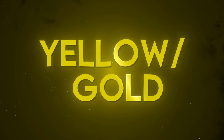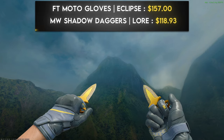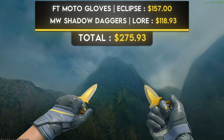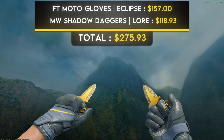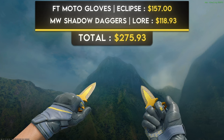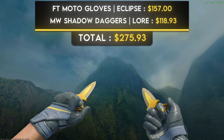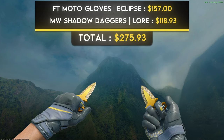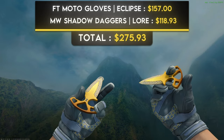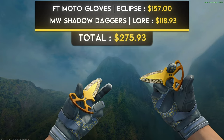The next color is yellow or gold, and the budget combo is field-tested Moto Gloves Eclipse and minimal wear Shadow Daggers Lore. There's a bright yellow streak on the back of the hand, and the Shadow Daggers Lore are the only solid yellow knife in the game. Even though the majority of the combo is blues and grays, the yellow is the main focus. The real highlight is that when inspecting the gloves, there are yellow triangles on the inner palm which match very nicely with the shape of the Shadow Daggers — and you get all of this for less than $300.